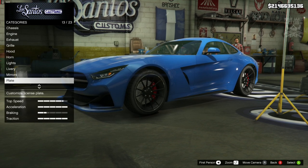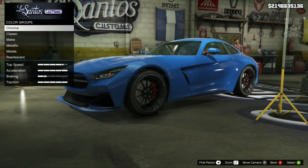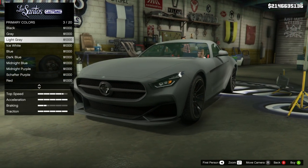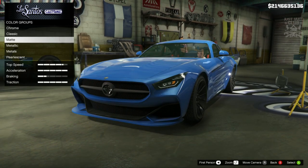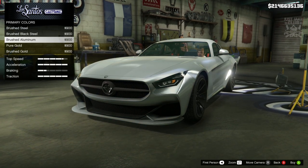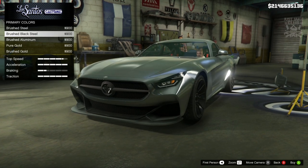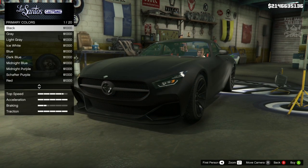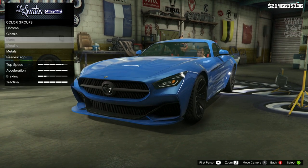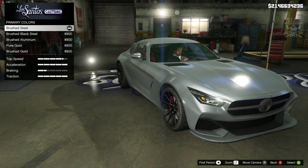That brings us to the respray. The primary color is kind of like a chrome matte color, which is going to be really difficult to get in this game. We're going to go matte - light gray is similar but not exactly what we need. If we go into the metals, brushed steel might be the one - it's like that chrome matte color. Matte light gray is the lightest option but still looks a little too dark and doesn't have that shine. Brushed steel is not perfect but it's the best color we've got, so that's what I'm going with.